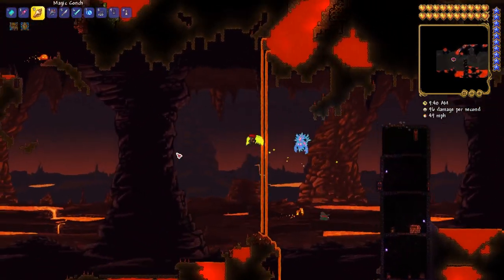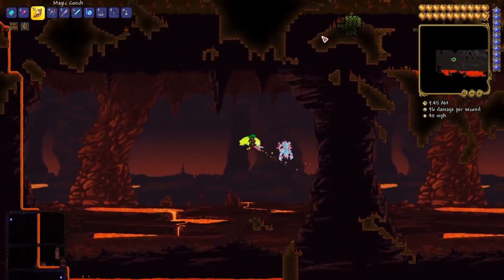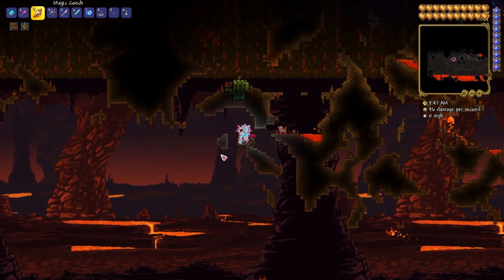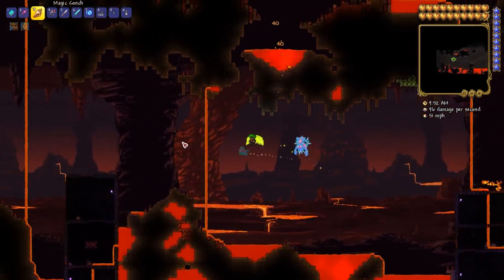Then we have the Magic Conch. The Magic Conch is obtained in a similar way, except you have to fish underground in the oasis in the desert, or you fish in the ocean and open it from an ocean crate.